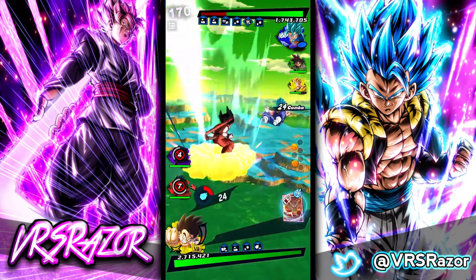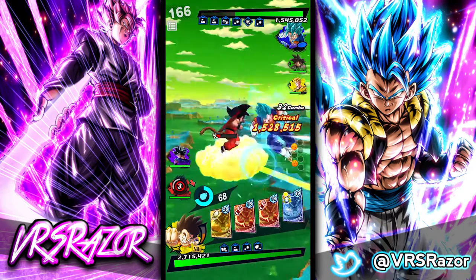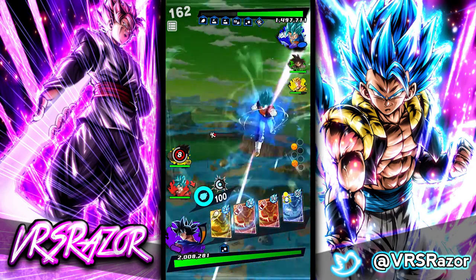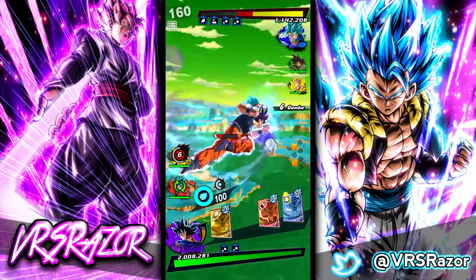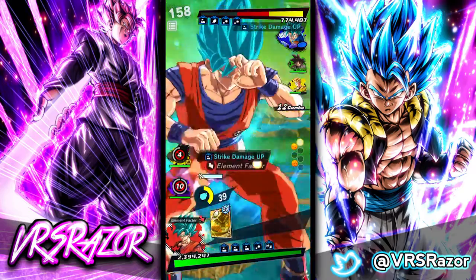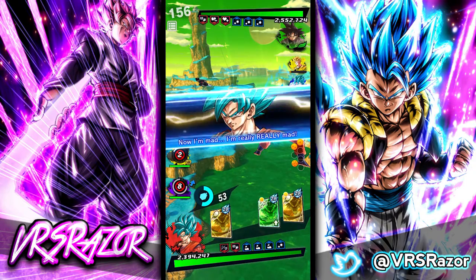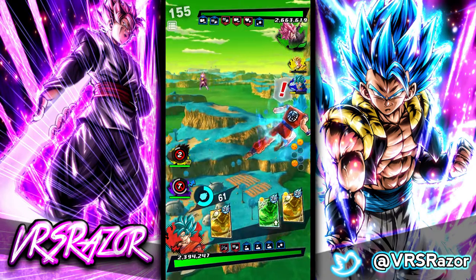He has card draw speed, so we're definitely gonna kill some time so UI can come back. I'm actually gonna predict the Gohan change here. I'm gonna go straight for a strike because I don't want to risk losing the combo. Unfortunately that was not enough to take care of the Gohan, so we did just hit him with a card draw speed debuff — Goku Black isn't as scary as he could be.